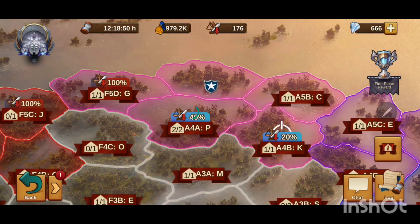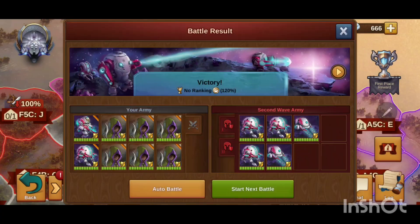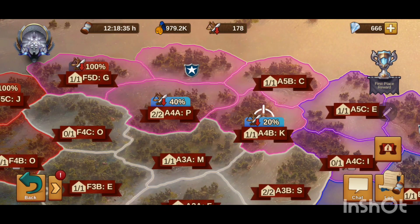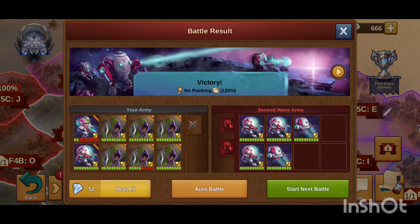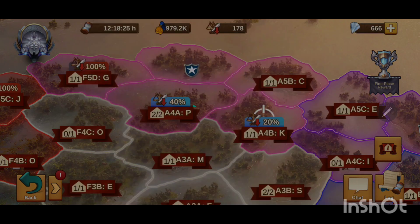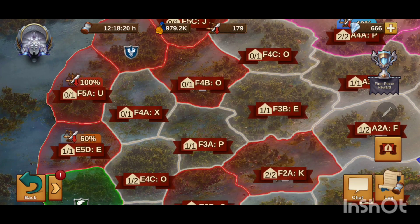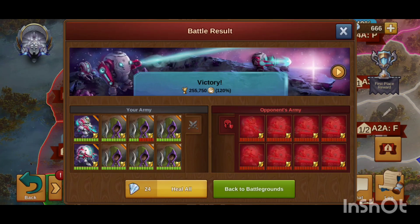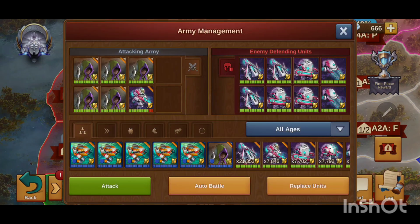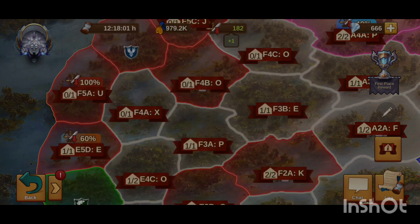Every time your attrition goes up, it's going to be harder and harder to fight. I've already accumulated two attrition, and now a third. My attrition is going up pretty quickly on this 40% tile — I've accumulated five attrition already. On a 100% tile, it's guaranteed to increase your attrition every single time you engage on it — 100% likelihood of increasing your attrition.